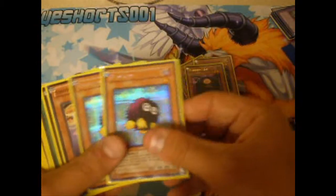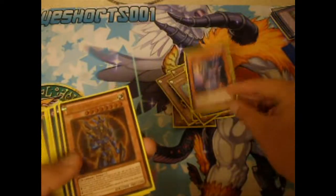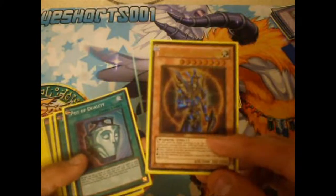1 Morphing Jar, 2 Karibos — I know right? — 1 Snipe Hunter, 1 Black Luster Soldier. You guys understand the Karibos now.